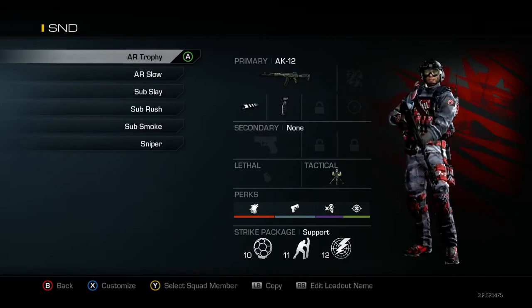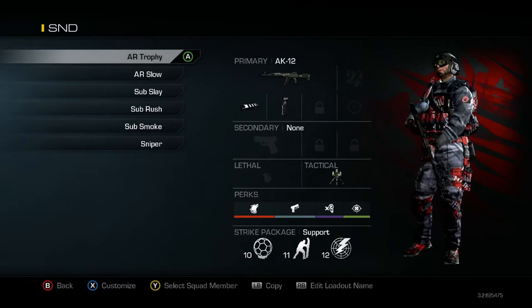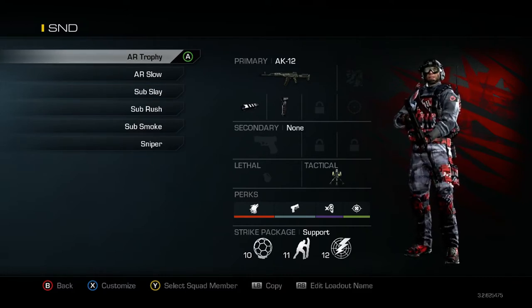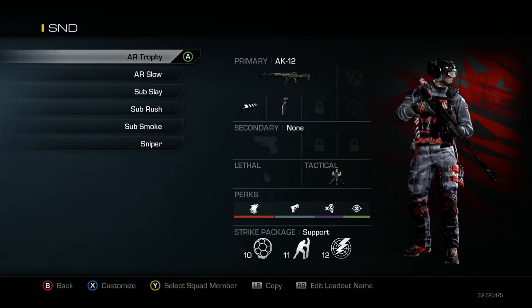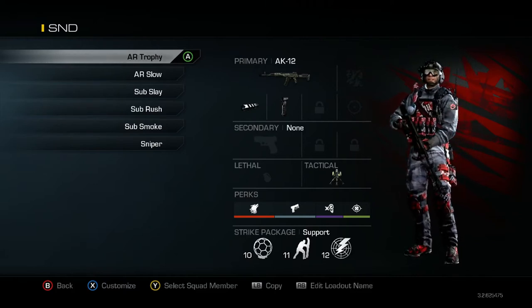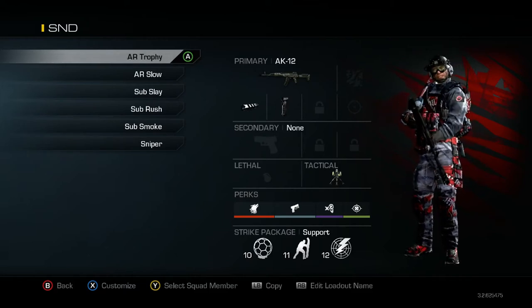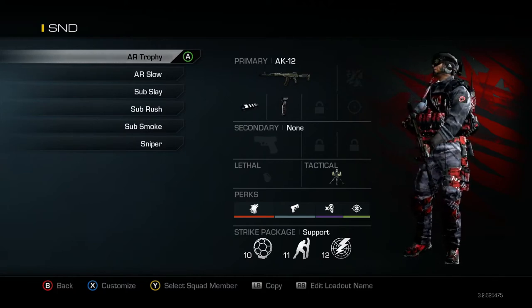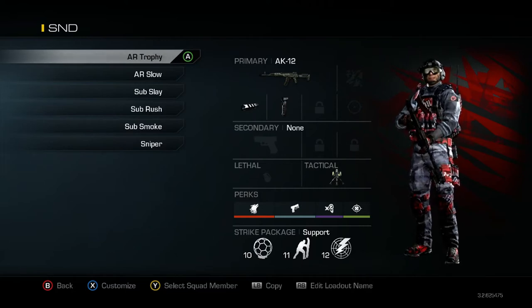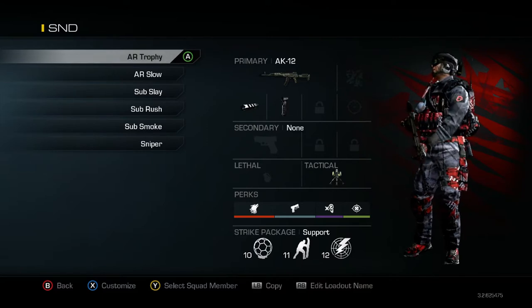This first class here, I got my AK-12 with the Muzzle Brake and Foregrip, and I got a Trophy System, and then I got Stalker, Quick Draw, Dead Silence, and Focus. Foregrip is necessary on assault rifles and subs, and of course you want Muzzle Brake for increased damage. I like the iron sights on this gun. The Trophy System is here to help the submachine gun player on our team, or to help secure a bomb sight so that stuns and grenades aren't getting thrown at us and we're getting picked off.